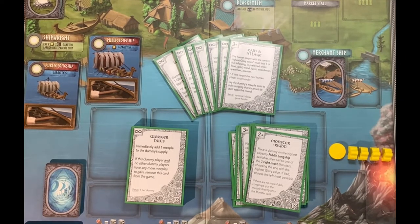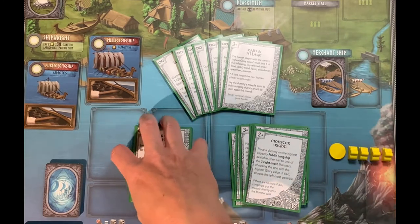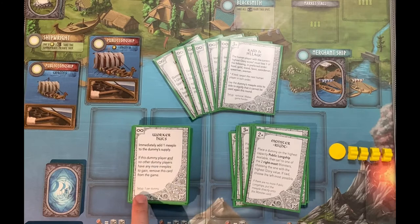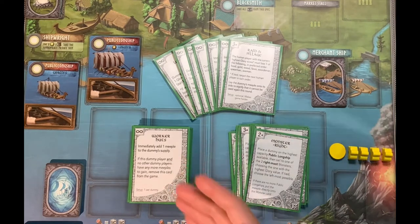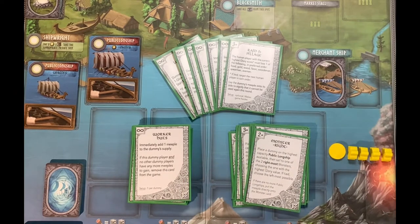Most of the cards have an infinity symbol, meaning they start in the deck from the very beginning. Pay attention that cards like the worker huts card say 'set up one per dummy player.' This variant allows you to play with multiple dummy players — if you're playing solo and want a three-player game, you set up two dummy players using the same deck, with certain cards like the worker huts appearing twice.